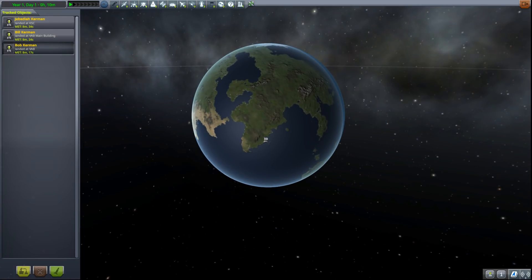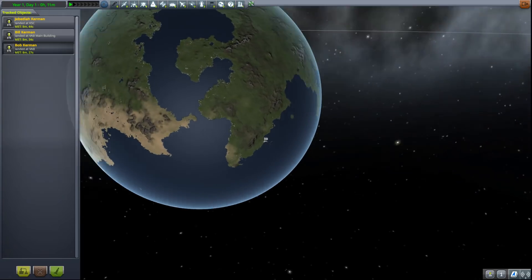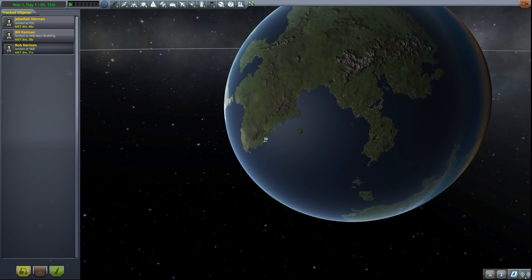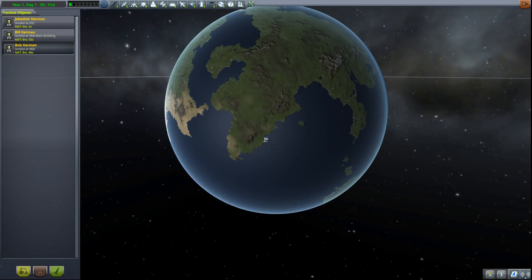Another little change that happened is to the tracking station. They've added one little button here called 'Sites,' so there are now launch sites on the map view. I don't think this is relevant for the stock game, but for mods it's really helpful — because you couldn't do extra launch sites without just adding blobs of things. So that should make it easier to mod extra launch sites.